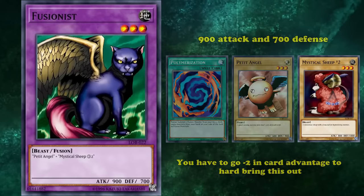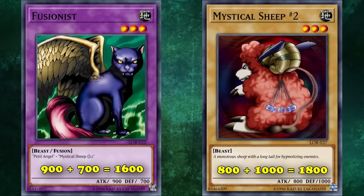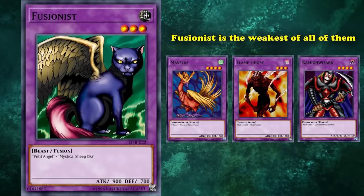If you look at Mystic Sheep Number 2, it has 800 attack and 1000 defense. Adding those two values together and comparing them to Fusionist's combined stats, it actually has 200 more total stats. The only advantage you have for going into Fusionist is that it has 100 more attack, which is still really bad at only 900 baseline. This wasn't uncommon for early Fusion monsters — there are 3 others that also have stats lower than one of their materials combined. Fusionist is just the weakest of all of them.